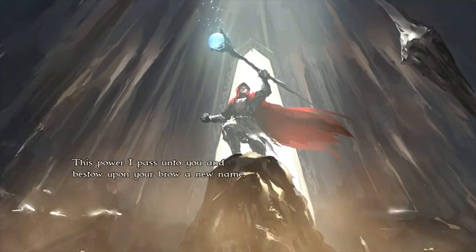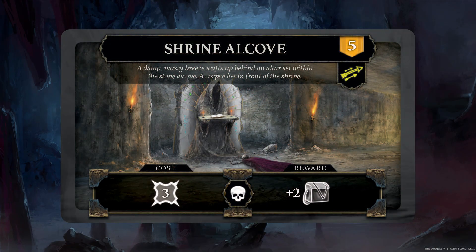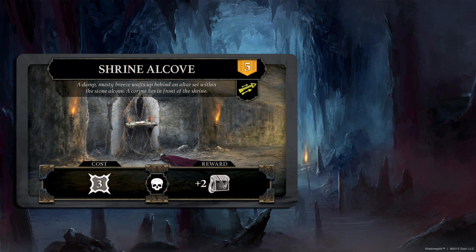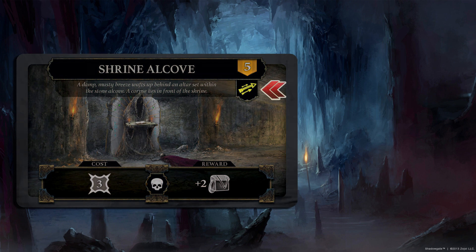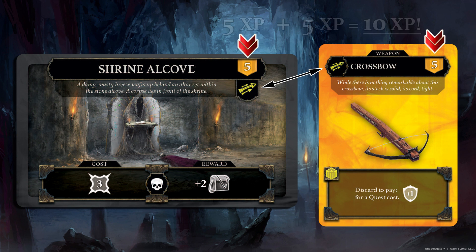Quest bonus: so how do you become the High Lord of the Westland? That's right — you have to have the most XP points at the end of the game. We've built into the game a way to get bonus XP. When completing a standard quest, you'll notice on the black border quest cards there is a symbol just below the XP marker. If you have an item that shares that symbol in either your equipped items or inventory, you can — at the time of completing the quest — put a card of that type into your completed quest spot with the quest for its additional XP value.